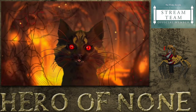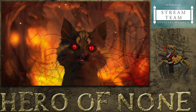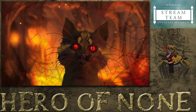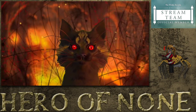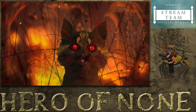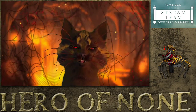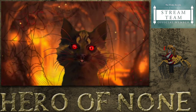Hey folks, Hero of None here going over the 5.3.0 patch notes on the PTS right now for ESO - Elder Scrolls Online - starting the Dark Heart of Skyrim and the Harrowstorm DLC game pack, which includes dungeons. We're going to go through some of these items as an overview; I'm not going to get too deep into the details or numbers, as things change as people test this out on PTS. Make sure to always enter bug reports and don't just complain about it on YouTube or Twitch.